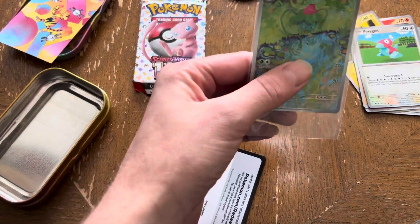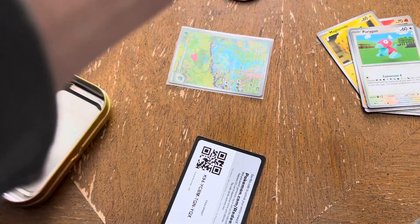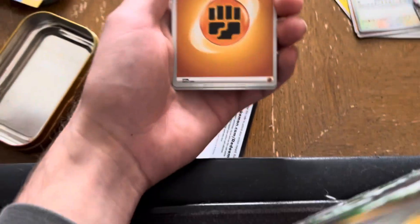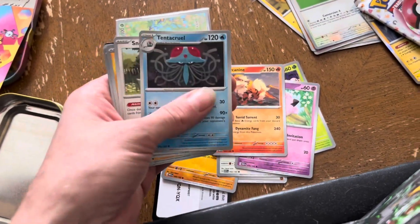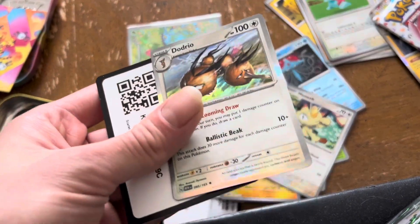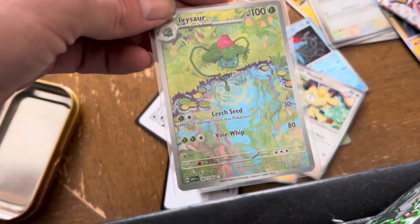All right, that's actually insane. Can we double it up? My angle's kind of weird. I'm doing the best that I can. My camera's falling down right now. Reverse Magnemite, a Meowth Reverse, and Dodrio Hollow. Yeah, we actually got a pretty cool hit though — got the Ivysaur. Nice.